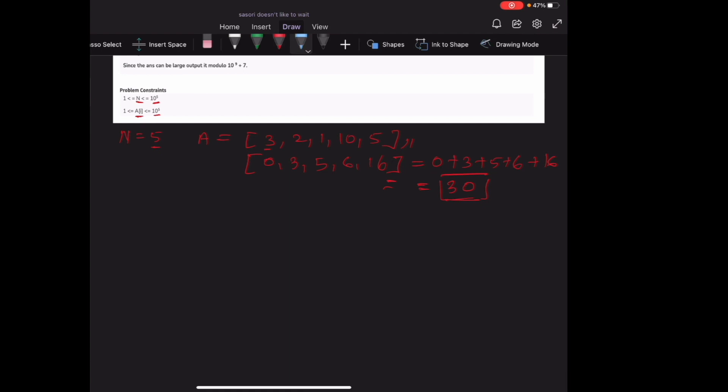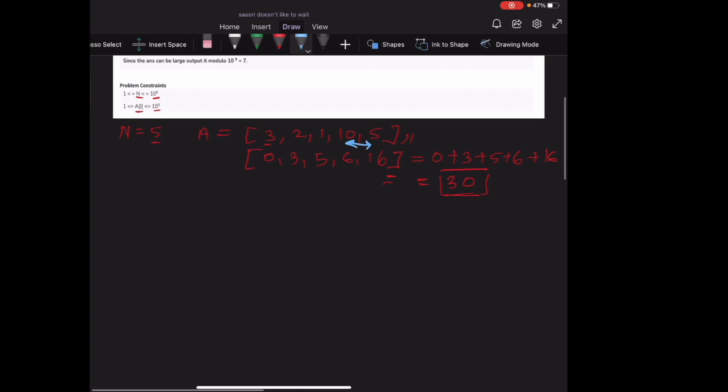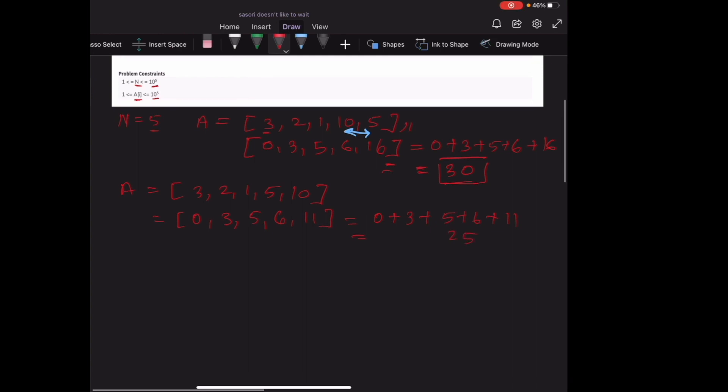Let's see what happens if we swap the elements 10 and 5, making A = [3, 2, 1, 5, 10]. The waiting times become 0, 3, 5, 6, and 11 respectively. The sum of waiting times is 0 + 3 + 5 + 6 + 11 = 25. So by swapping two elements we have improved our answer from 30 to 25.